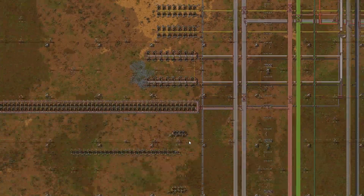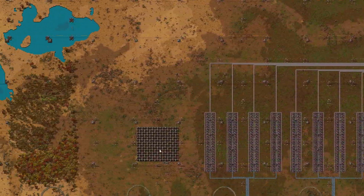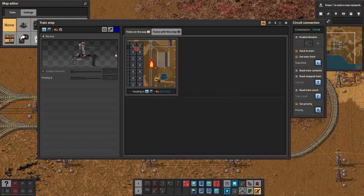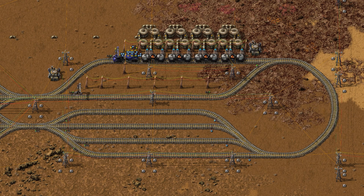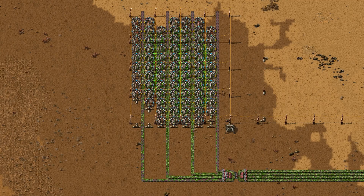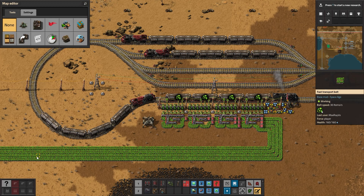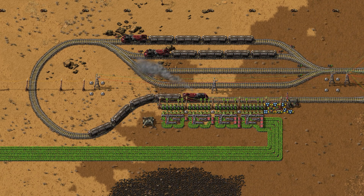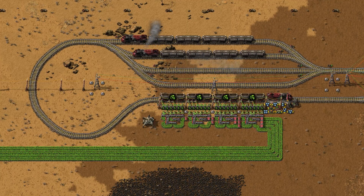The second option, if you're like me and enjoy over-engineering things to oblivion, is to create a fluid train station. Transport sulfuric acid to a remote patch that's rich enough to satisfy your inner Gordon Gecko, then train the extracted ores back to your processing facility. Alright, enough with the basics. Let's start with our three-step process to create endless uranium fuel cells.